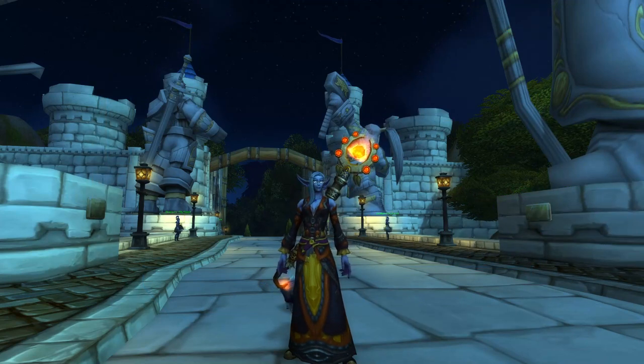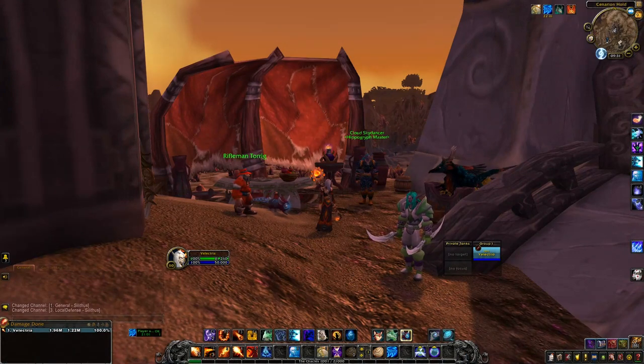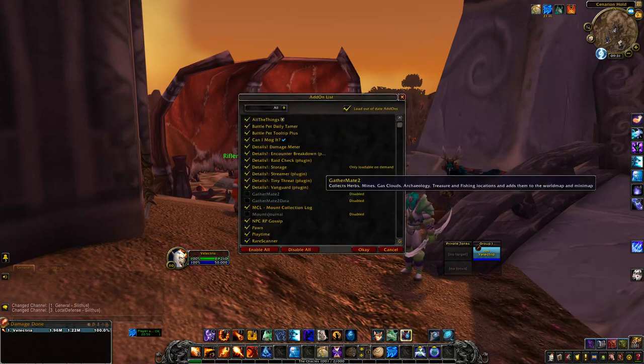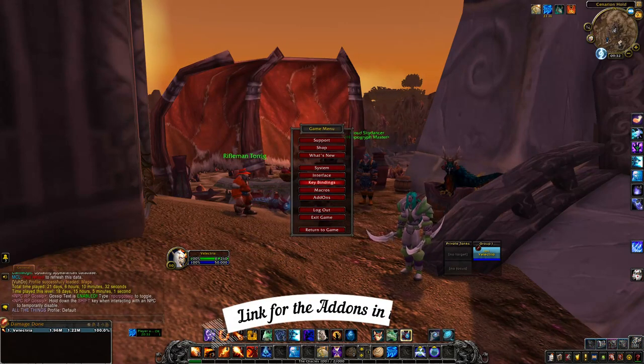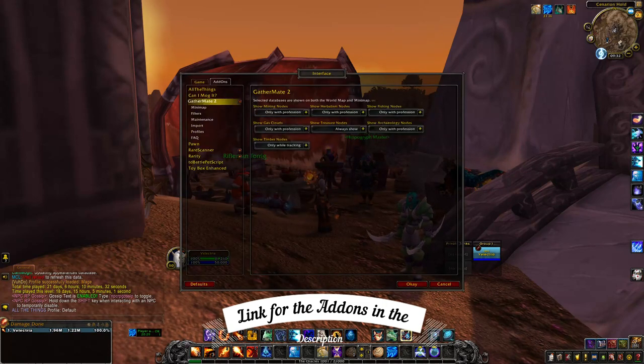There are two more things I'm going to strongly suggest. First, I suggest that you come in on a Rogue, because Rogues have the ability to see where Secret Treasure Chests are. I don't have a Rogue that's high enough to show you that, but apparently if you just click the hourglass on your mini-map icon in the top right corner, you can select Show Me Treasure Chest. The next thing I'm going to suggest is two add-ons called GatherMate 2 and GatherMate 2 Data.